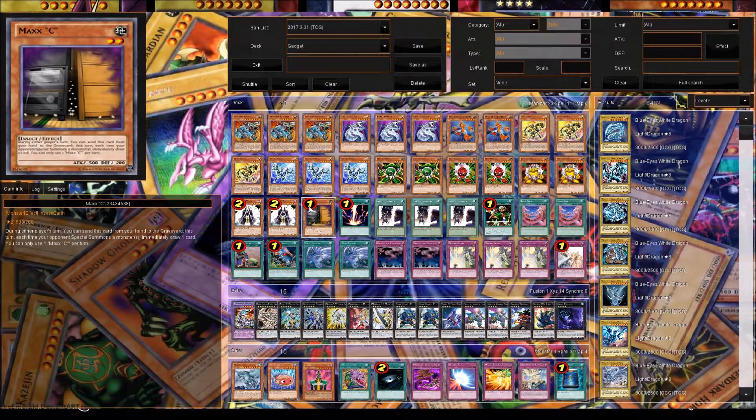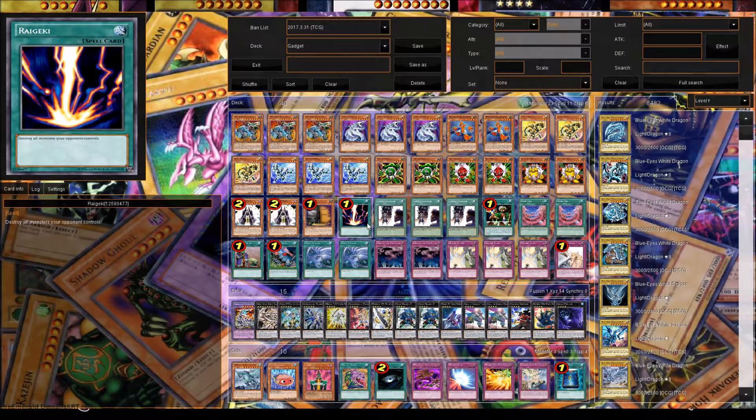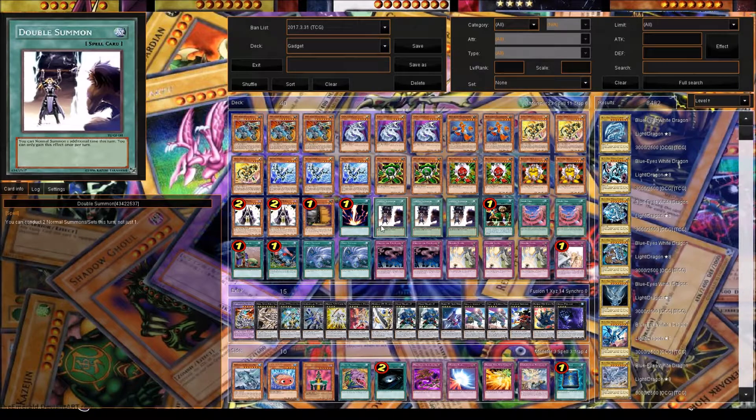We play one Maxi — it's awesome draw power. Your opponent special summons a bunch and you can draw a lot of cards. Raigeki, you just slap it down and nuke the field when your opponent has all his monsters.